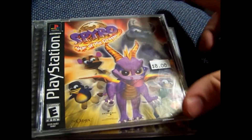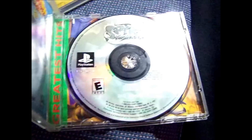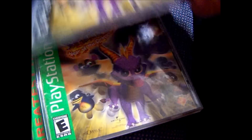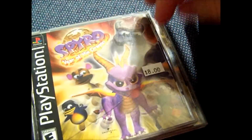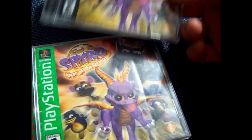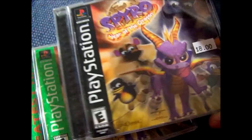I got two copies of Spyro: Year of the Dragon — these were $4 each. Easy resellable for $15 to $20 each. I needed one of these for my collection. I collect both Black Label and Greatest Hits, and Collector's Edition are all separate. So the other one is for sale.